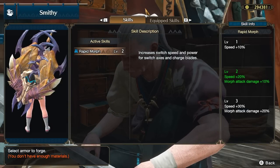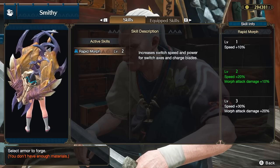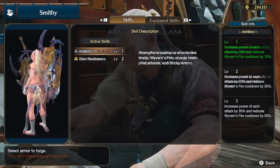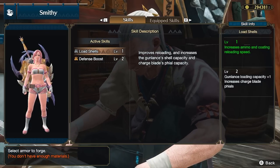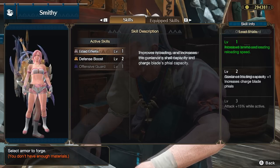As far as armor skills you want for Charge Blade: Rapid Morph is a pretty good one as it speeds up your axe to sword or sword to axe animations. Artillery increases your phial damage. And Load Shells, perhaps the best one, allows you to get full phials even at yellow gauge. Add those to your repertoire to upgrade your Charge Blade play.